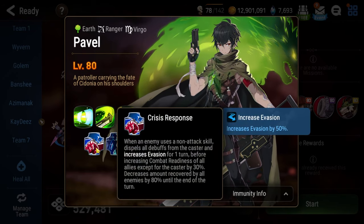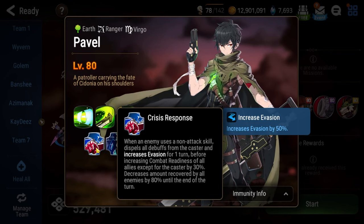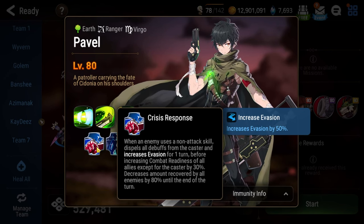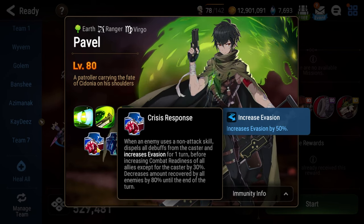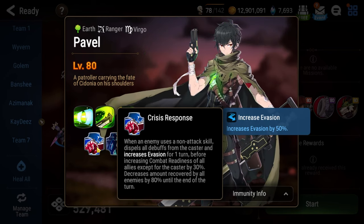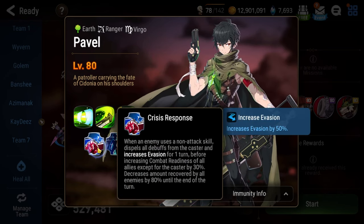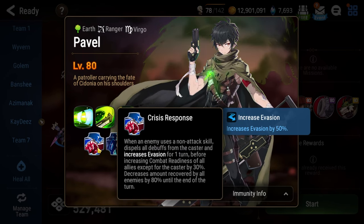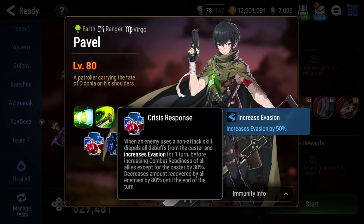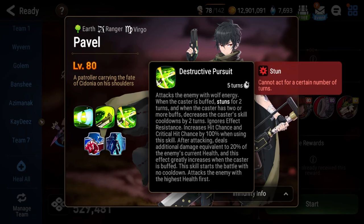Pavel's passive skill, Crisis Response, is why people consider this one of the harder Abyss Floors in the entire game. When an enemy uses a non-attack skill, it dispels all debuffs from Pavel and gives him an evasion buff for one turn — which is a buff for Destructive Pursuit — so you're basically helping him out. Then it increases the combat radius of all other allies on his team by 30%. Those other adds on the floor give buffs to Pavel, so you're again helping him with Destructive Pursuit.